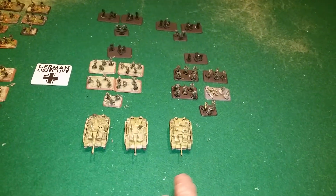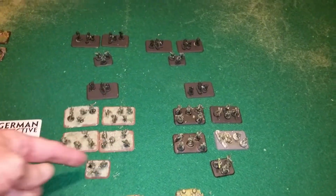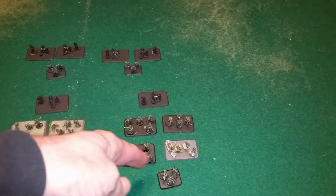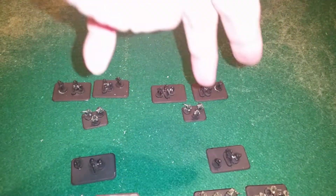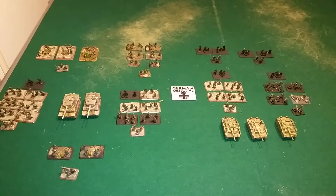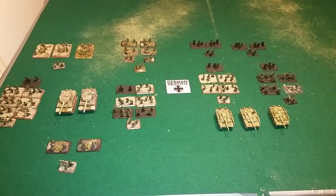For the reserves coming on, you can see I do have some mobile reserves — the StuG IIIs are able to come in. I have two more infantry platoons, again four stands of infantry, heavy machine guns, and the platoon commander. The pioneers are laid out pretty well the same, and in the back the two heavy machine gun platoons, now down to two stands each plus their headquarters. That is my German 1,650 point late war infantry company — I look forward to your comments, thanks.